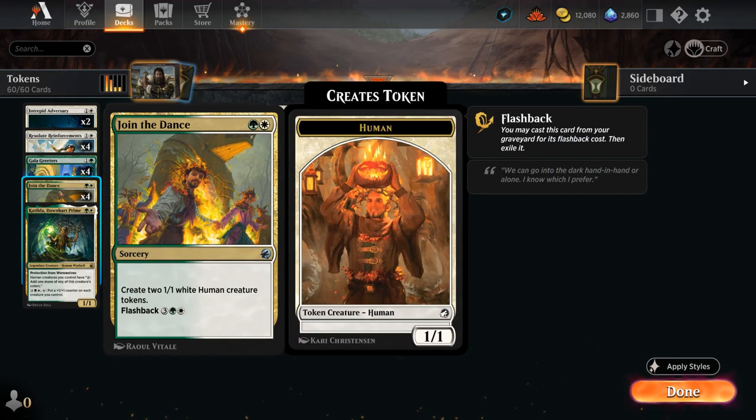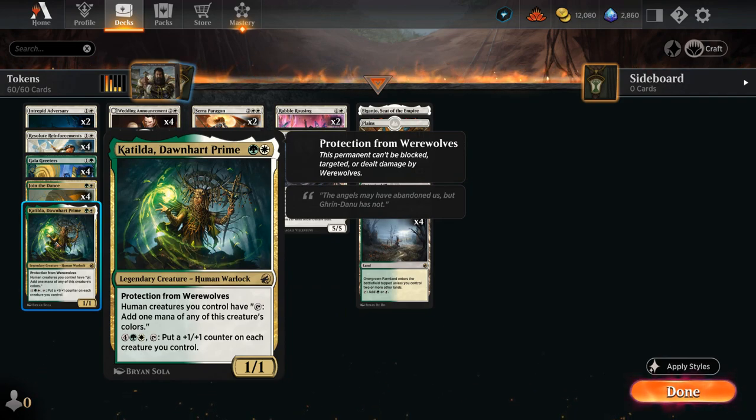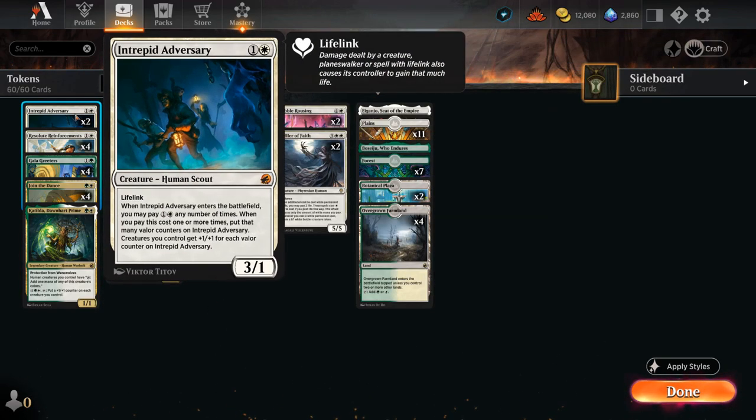We also have Joined the Dance to make 2 human tokens, which can also be flashed back for 5 mana. All these humans synergize with Katilda, which can turn our humans into mana creatures, and eventually at 6 mana we can tap Katilda to put a +1 counter on each creature we control. Another anthem effect comes from Entrampid Adversary - we can play it early as a 3/1 lifelinker, but in the late game we can pay 1W any number of times, get that many Valor counters, and our creatures get +1/+1 for each Valor counter on the adversary. A great way to close out the game after making tons of tokens.